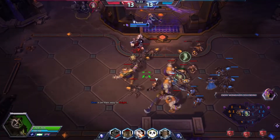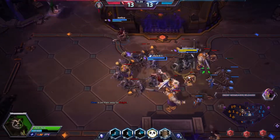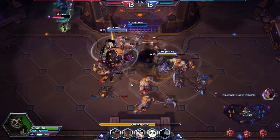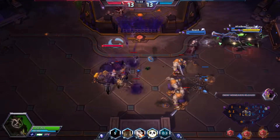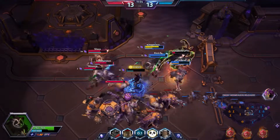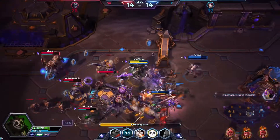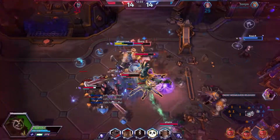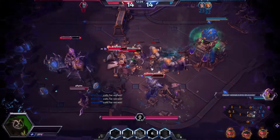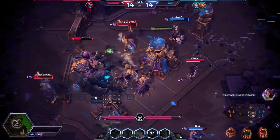We can clear this out and get the orb — they shouldn't aggress too far. Unfortunately they got the hard camp in mid lane — the mummies — so we need to be careful. Illidan went really hard but forgot we have Charism, so he just gave his life away — got greedy more than anything. I thought I had more help and thought that was a friendly Naz — that was my bad.